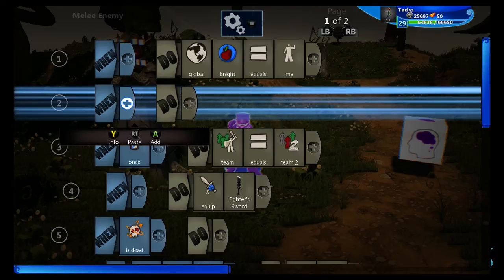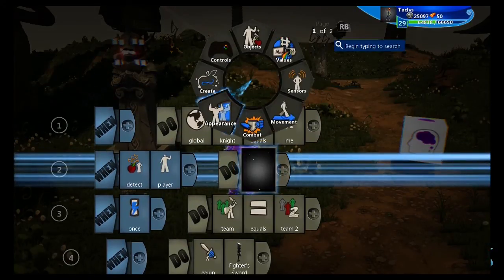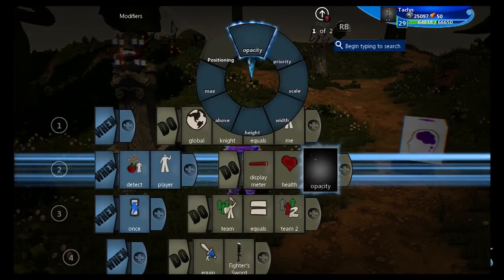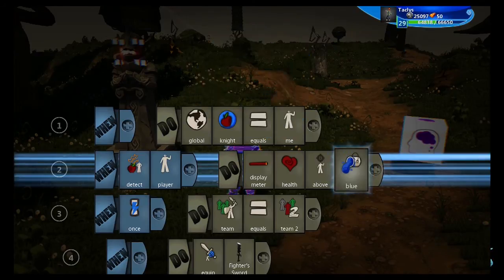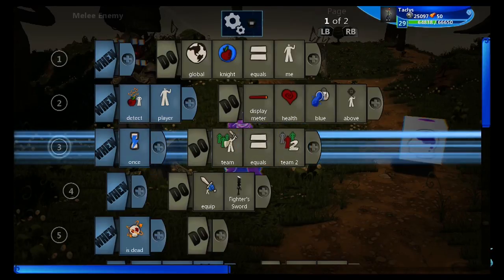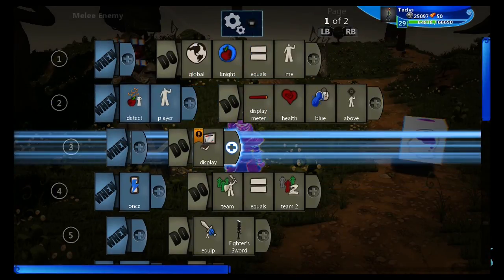Next, we're going to give him a health bar above his head. When detect player, I'm going to display meter of health above. Let's make it blue — the color tile is always kind of finicky. And this is more for personal preference, but we're also going to give it a number — display health above as a number.